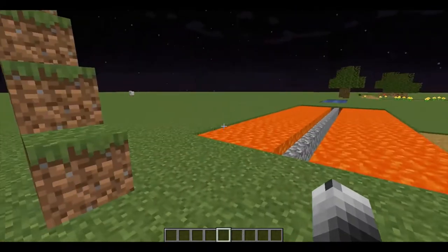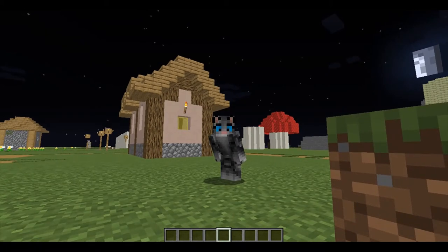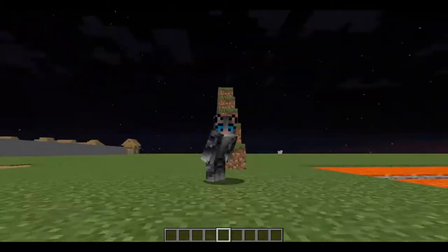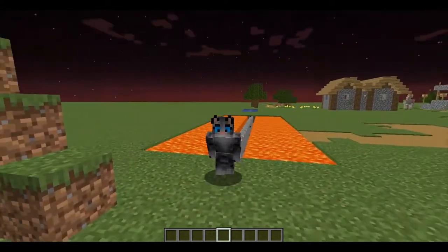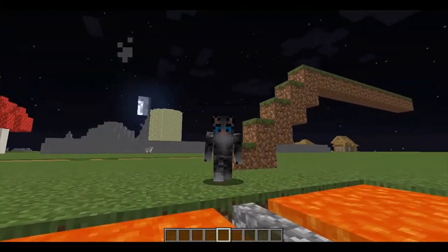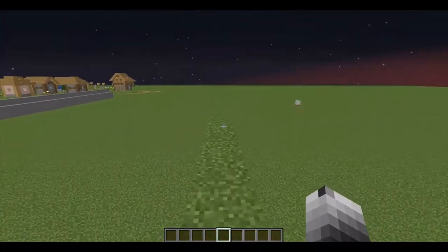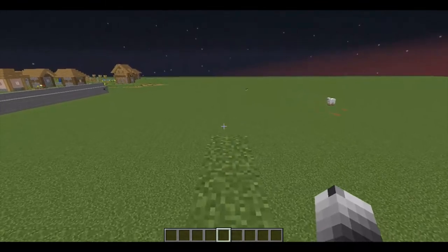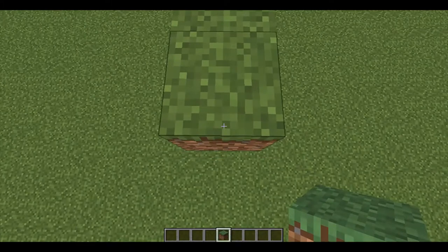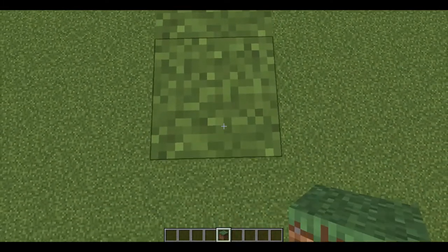What these settings basically do is turn you from holding shift into a toggle. So if you press shift once, it will stay shifted — you're not holding it down, you don't have to do anything, but it stays shifted. You can't fall off blocks into lava, and it's really, really good for bridging, because you won't fall off the end. If you have it on, there's no more accidentally letting go of shift — none of that.